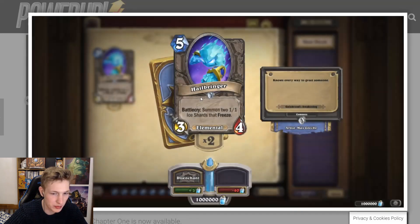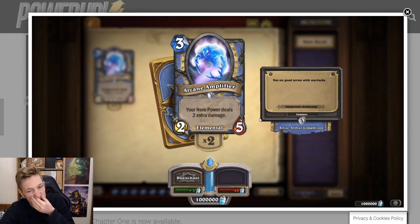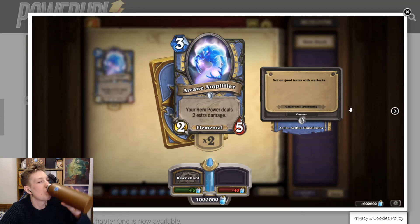Arcane Amplifier — your hero power deals two extra damage, always. Three mana 2/5 elemental. It goes out at the same time as lackeys, so it probably doesn't see much play then. But this could be played on turn one with elemental evocation, then you hero power — it's powerful. I think it will have a slot in Reno Mage. You play this on turn five as a 3-mana 2/5 and then deal three with your hero power. It could also activate Jeenai in a deck. This seems pretty decent — placing it in a lot of mage decks.